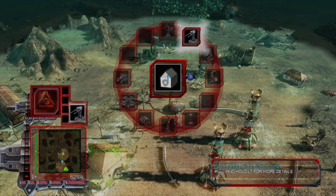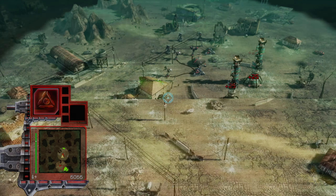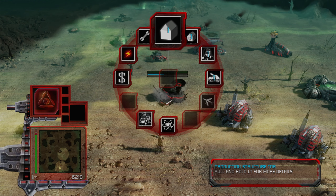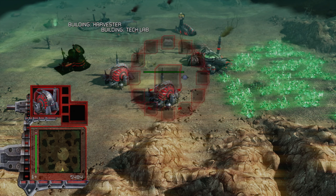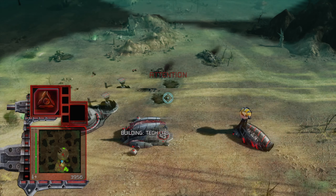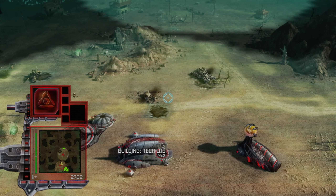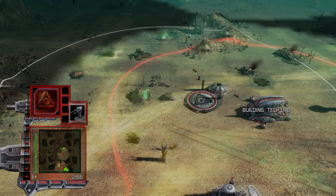Construction complete. There we go, that should do it for the time being. Two of you — I want to expand to the blue Tiberium field, not sure whether that's worth it. It's fine, we can fix that. Nice. So you three all harvest here. Tech lab's on the way. Construction complete.